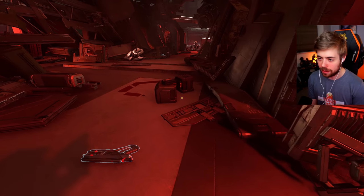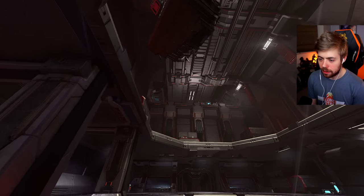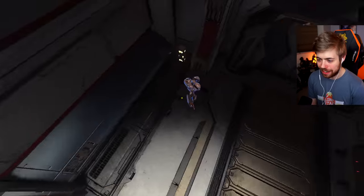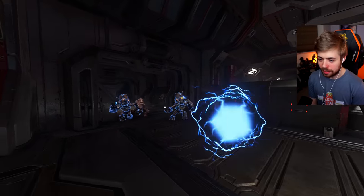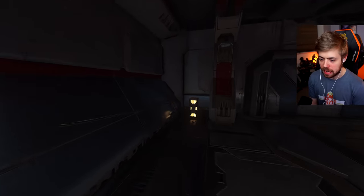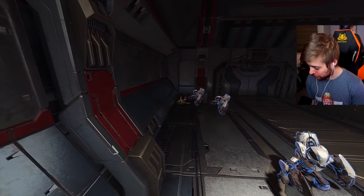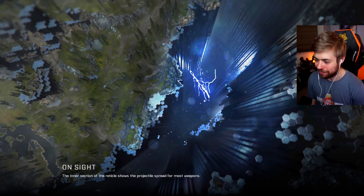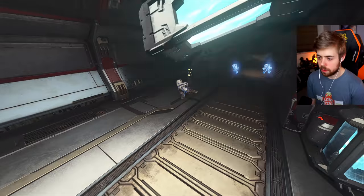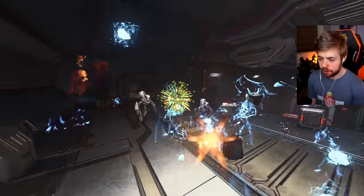First off, the Grunt Ultras have Disruptors. I can't even remember what the skulls are. I think Black Eye is on. Oh, they've all got shields as well. Oh God, they're going to melt me - I've just realized because the Disruptor does a lot of damage. And there's the first death. We are 40 seconds in and we've died once already. This is going to be interesting. The Grunts are posing more of a threat than I thought they would.